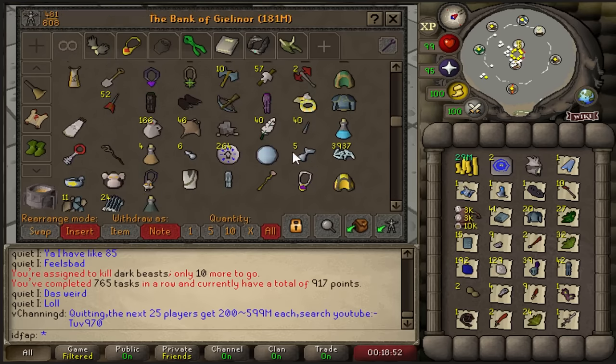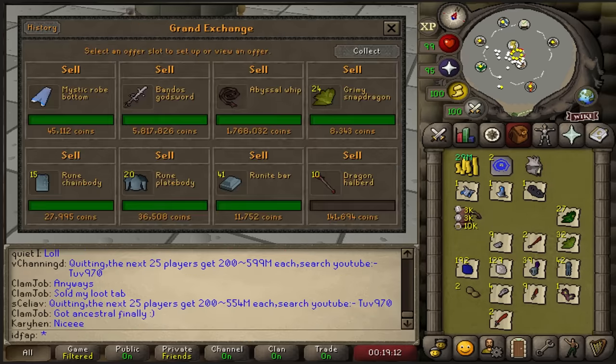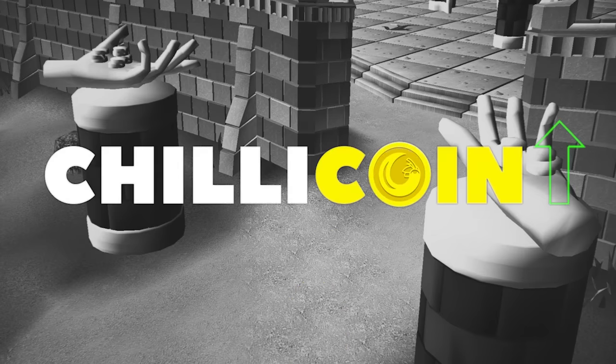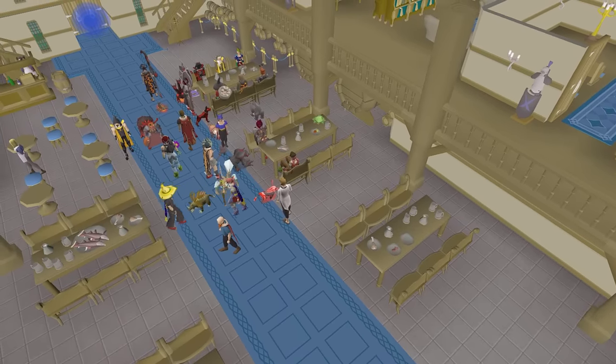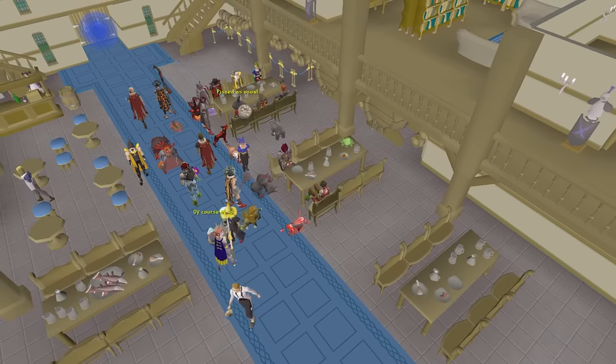Despite not getting the enhanced crystal weapon seed, I was spooned a load of armor seeds, which means my bank value is now 210 mil.